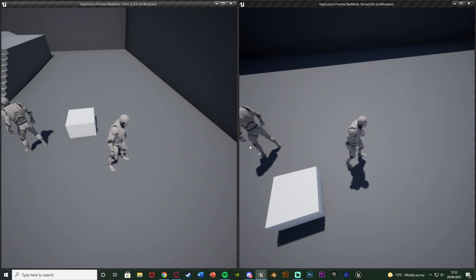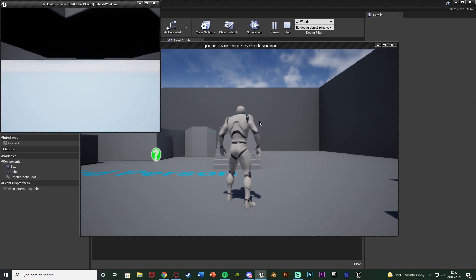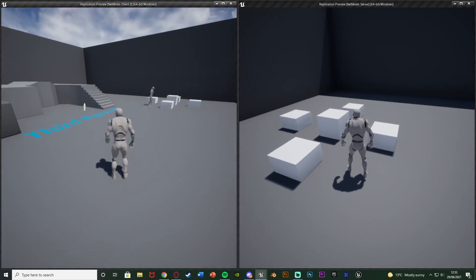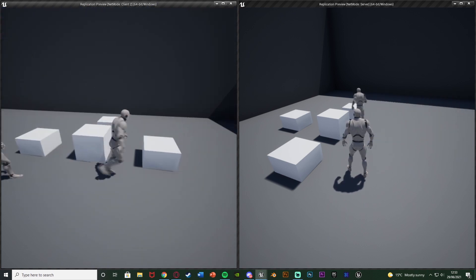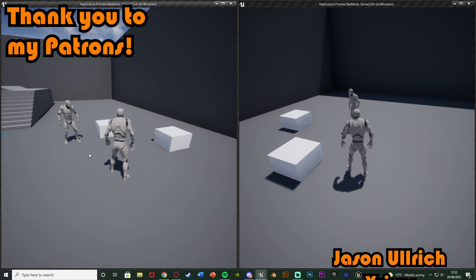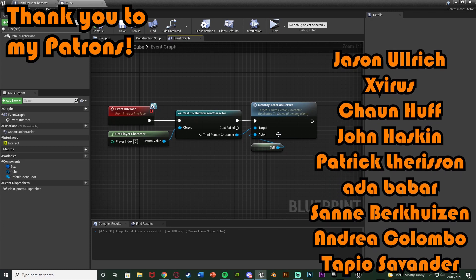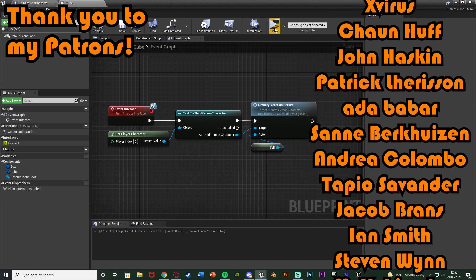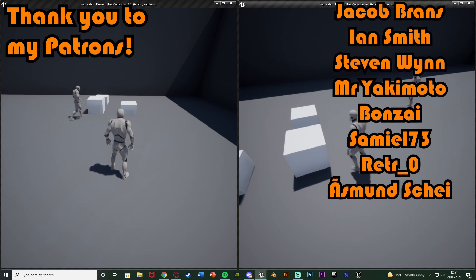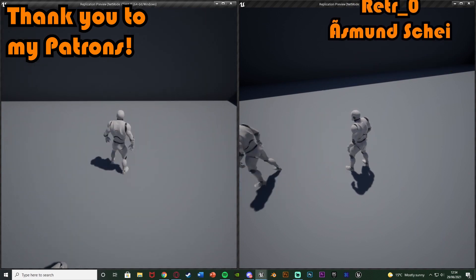So that'll be it for this video. We've set up another replication system - this time it's for picking up items or just destroying actors in any way you want. This will also work for killing an enemy or killing anything because you're destroying the actor. Any system in which you want to destroy actors, this will work for replicated online multiplayer. Thanks so much for watching, I hope you enjoyed and found it helpful. If you did make sure to like and subscribe down below - thanks so much and I'll see you in the next one.